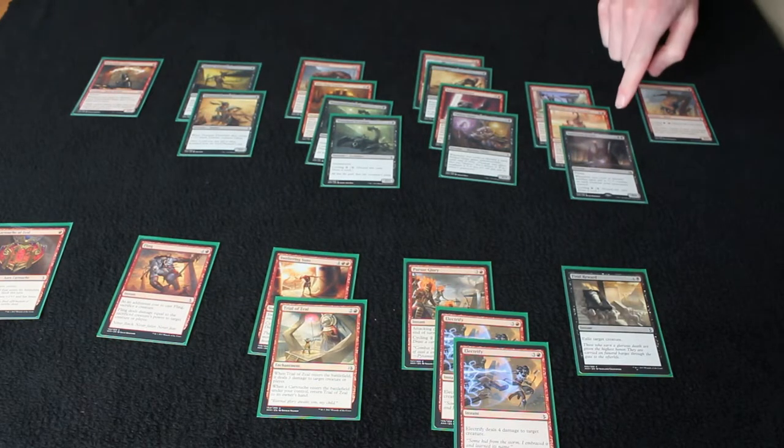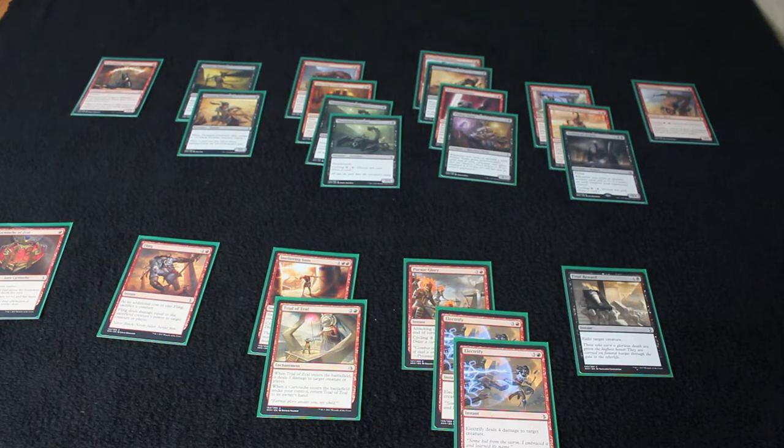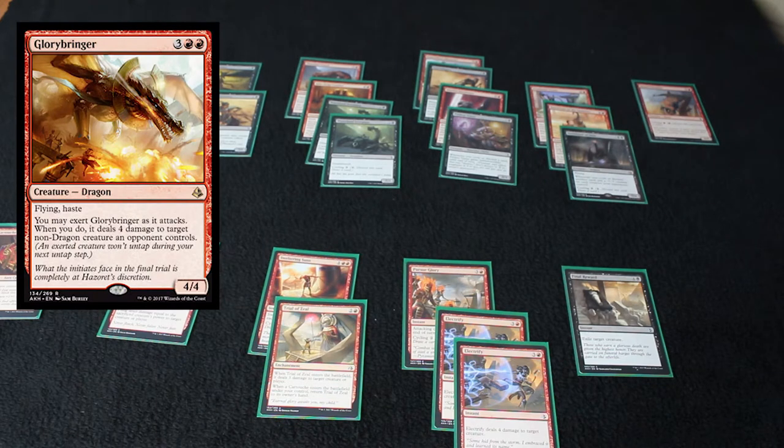I did have the Archfiend of Ifnir as my sort of big bomb — the most exciting thing I had. Its ability mattered a couple of times, but mostly it won games because it was a 5-4 flyer. I sort of weaseled my way through the day. I ended up going 4-4 when I dropped. I needed to get 6-3 to make it to day two. I go to play Magic — even if I'm losing I'll keep playing — but at that point I was tired and I lost my fourth match and decided to go home. If I had maybe a couple more 2-drop creatures or a big bomby endgame thing like a Hazoret or a Glorybringer, I feel like I would have rocked the house.